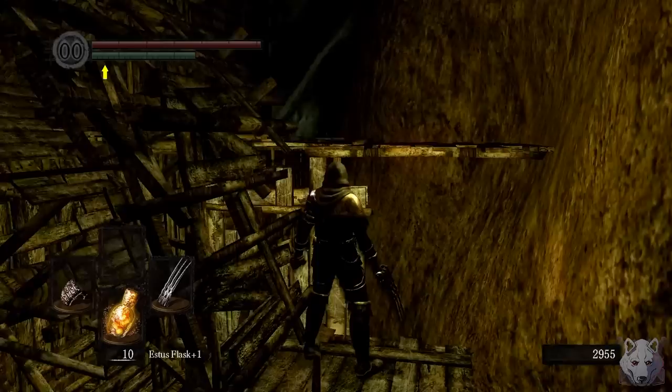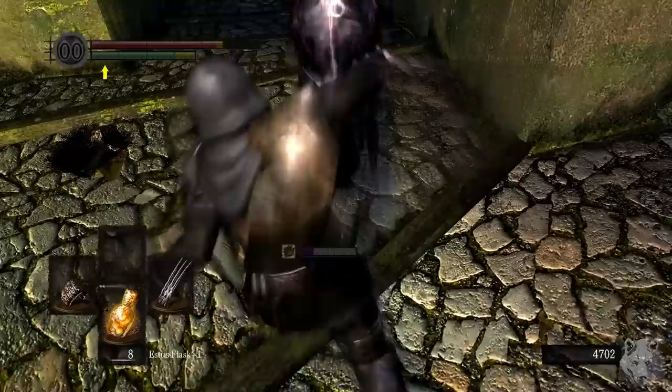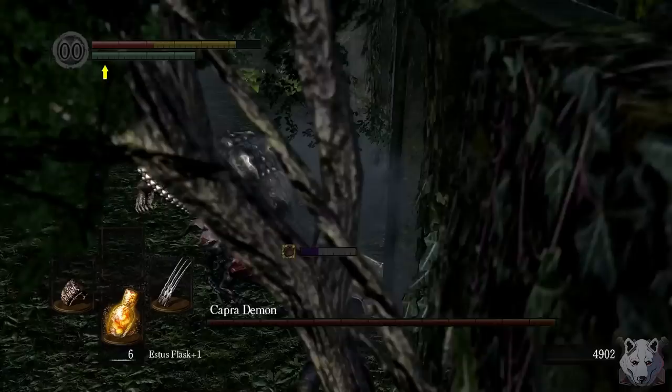Since I'm stuck using the claw, we might as well make it stronger, so let's grab the Large Ember. We make our way out of Blighttown and into Lower Undead Burg. If you weren't convinced this weapon sucks, just watch this. Now imagine that the whole playthrough.